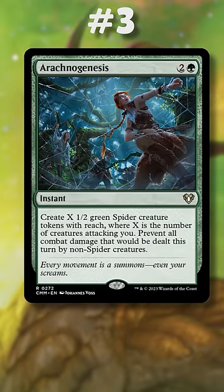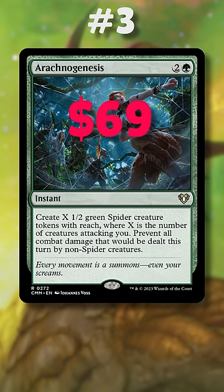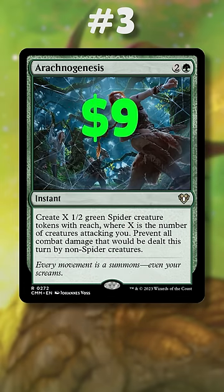Number 3 is Arachno Genesis. The Spider Fog was printed in Commander 2015 and recently spiked to $69 earlier this year thanks to Shelob's Spider fans, but the reprint brings the price back down to $9.